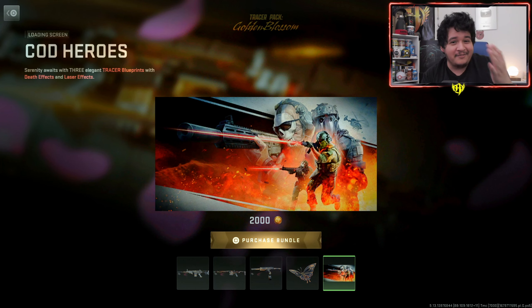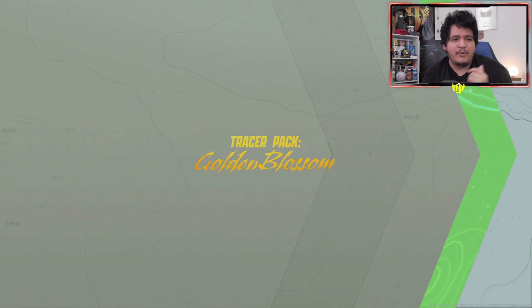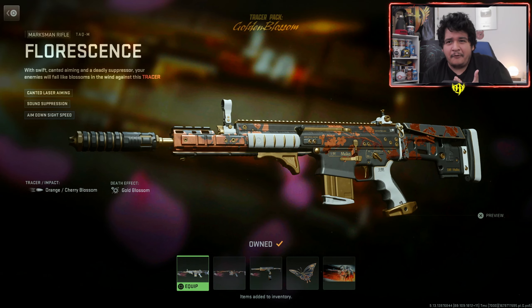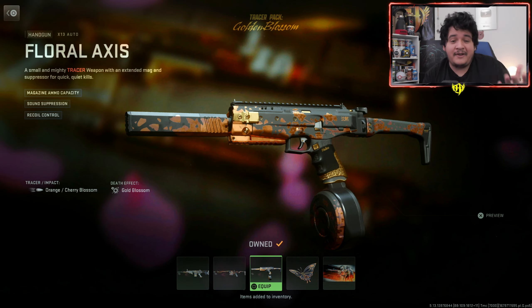These are Call of Duty heroes — that's like the OG Ghost from MW2. Anyways, 2000 COD points for just three tracer guns and a couple of things — might be a W, might be an L. I'm going to cop it anyway so you guys know what this bundle is about. These aren't guns people usually use, so it's kind of an L. But if you're a fan of the TAC-M, the MCPR, or the X13 Auto — which might be the more likely gun — then this bundle is worth it. Otherwise, maybe the tracer will make up for it.